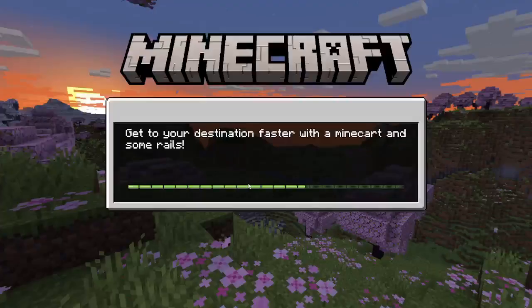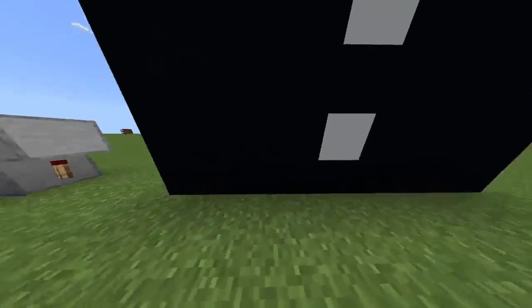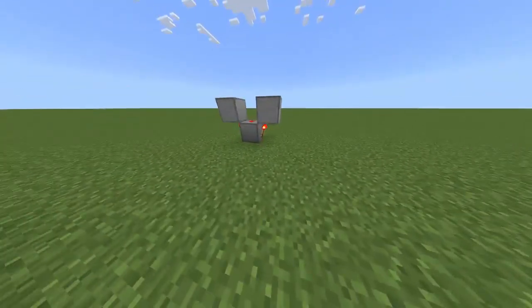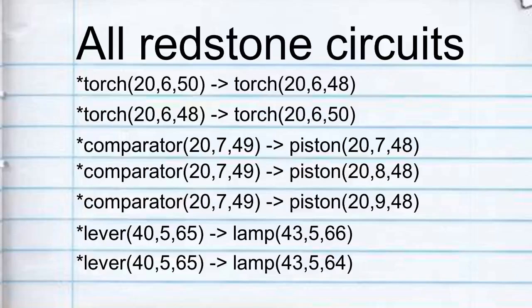Well, when logging back into the world, the old design goes back to having a seizure as usual, and the new design — oh no, not you too. When you rejoin the world, the torch forgets that it's supposed to be burnt out, and the whole list resets.